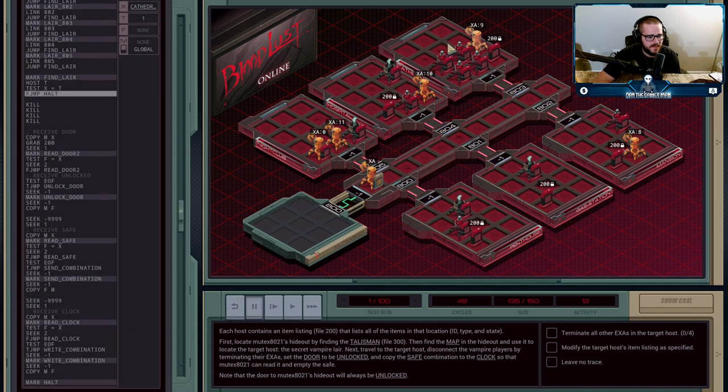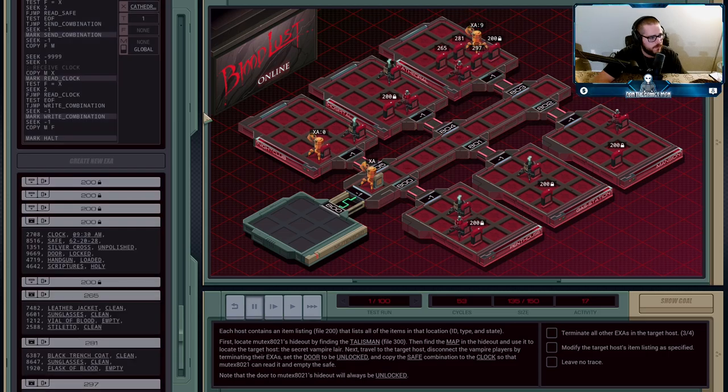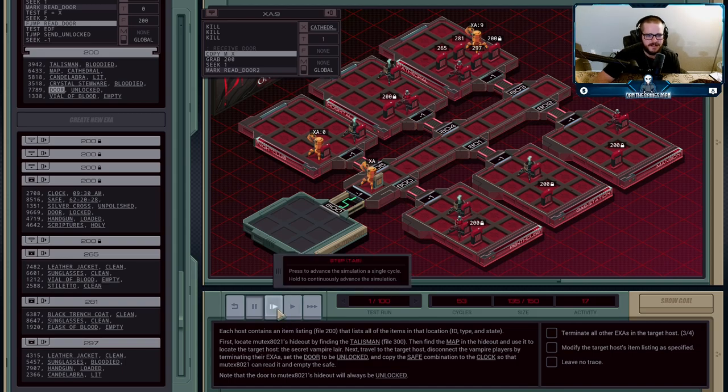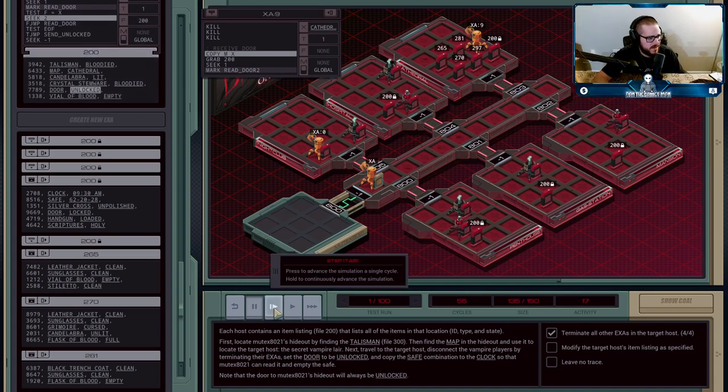Realizing he's in the correct place, he's going to run a kill operation four times, because there will be no more than four enemies inside the lair — I went through and checked the different cases. He's going to kill off all the enemies, which is one of the objectives: terminate all other XAs in the target host. Then it's going to grab file 200. The agent that would try to explore Mutex's hideout would check the host, see it's not the right host, and just self-delete — so the termination logic there isn't even important.